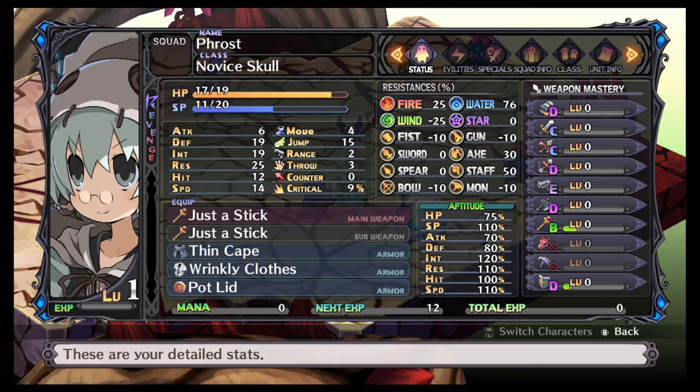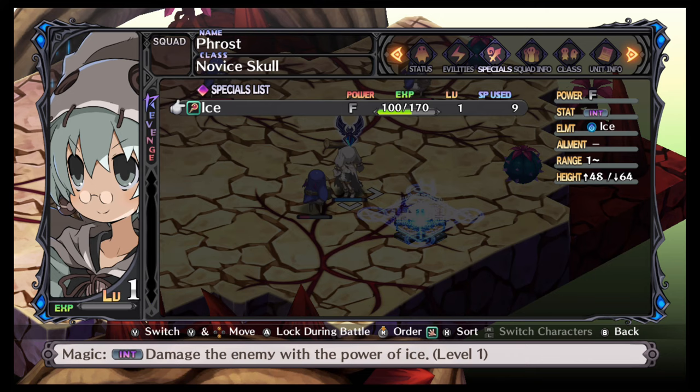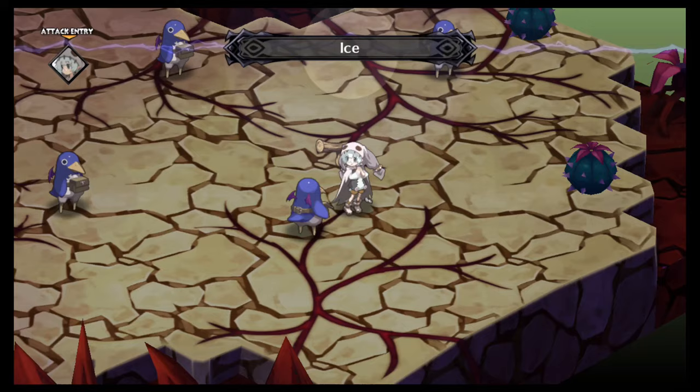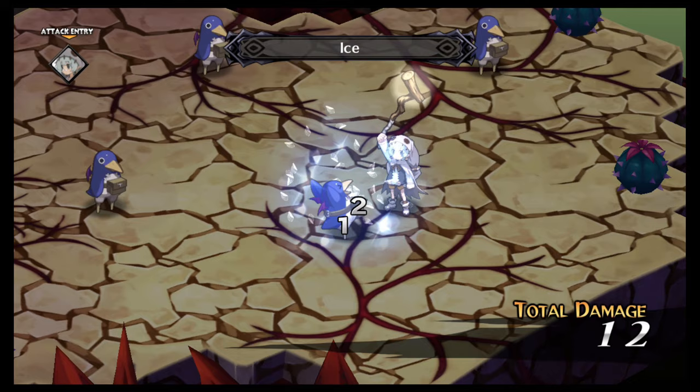Another thing I want you to pay attention to is the range — the range is one right now if you look over on the right. The height is for going up or down on the map for things that are higher or lower than you. Let's go ahead and finish this guy off and get to level two in Ice.